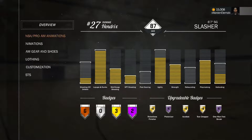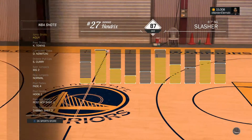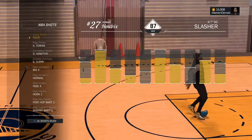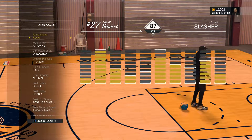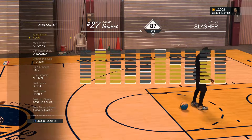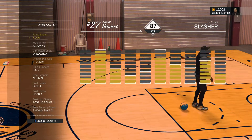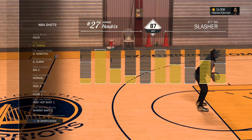For my animations and my shot right now, I have what I call the 'Cake-Her' — it's like a mixture of Curry's and Kyrie's. Don't ask me why or where I got the idea; it's actually pretty cool. I really like the release, it's smooth, and for a slasher it gives me more greens.